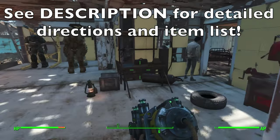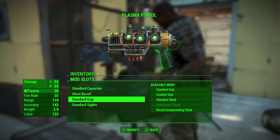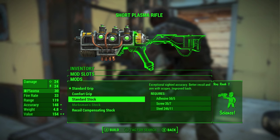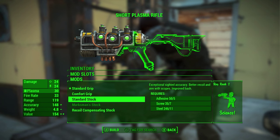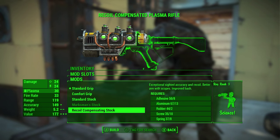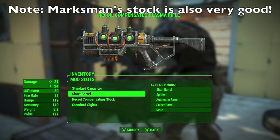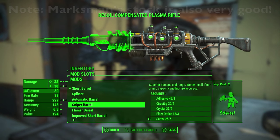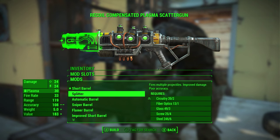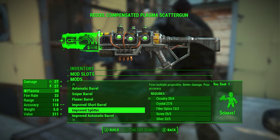Let's go ahead and craft this. This weapon is not only good but it's a ton of fun to use. First I'm going to craft a standard stock - this is not necessary, you can create a pistol shotgun if you really want to, but I recommend the stock. We're going to make the recoil compensating stock; it doesn't really matter too much because this thing doesn't have a ton of recoil, but it's better than a normal stock. Then we're going to go ahead and make the normal splitter, which doesn't require any Science skill.